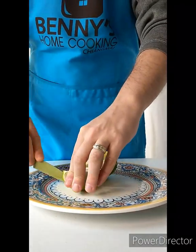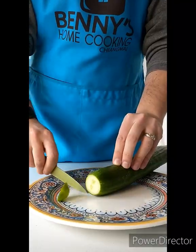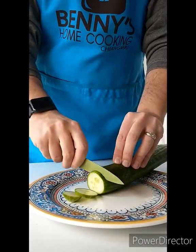Slice the lime into quarters, then half each quarter. Then cut off six slices from your cucumber and set them aside.